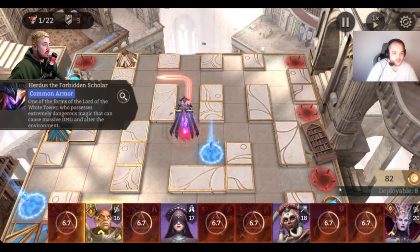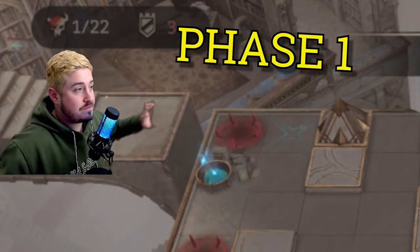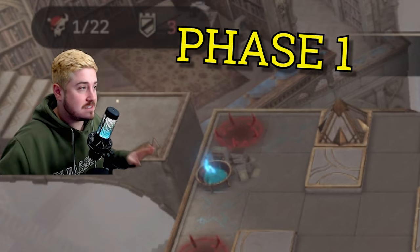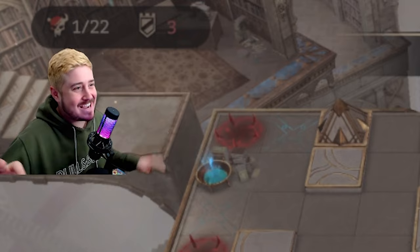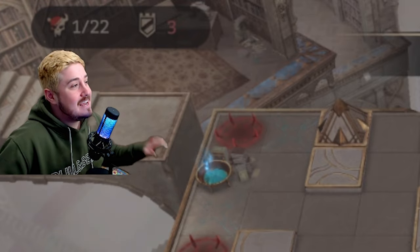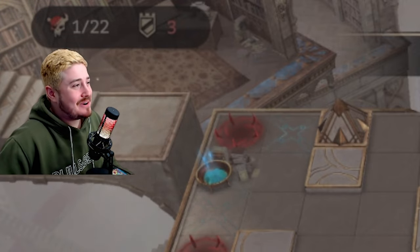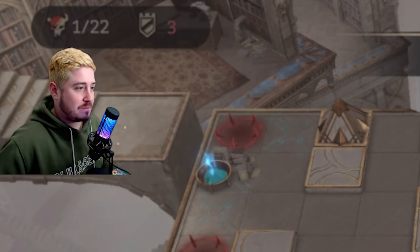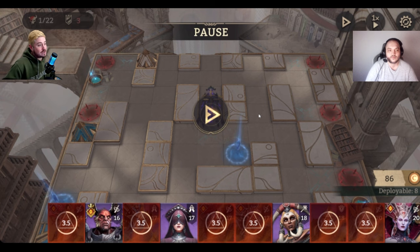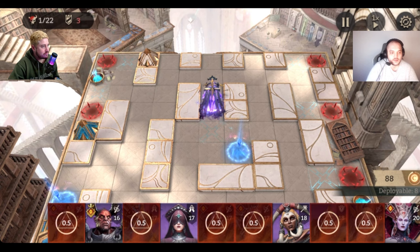Phase one is done — we have 81 cost back. For anyone new to this fight, there are two phases: the white version of the boss and then the purple/black version. Pat yourself on the back, phase one is done. Phase two is a bit more straightforward but can be precarious. We have 3.5 seconds on everybody and we're basically ready to go.